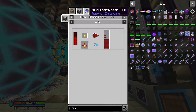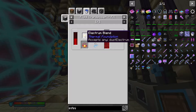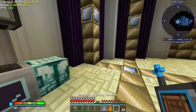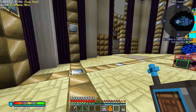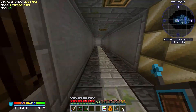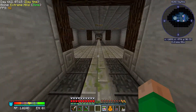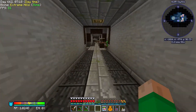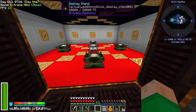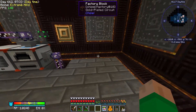Making fluxed electrum blend requires combining pulverized silver and gold with destabilized redstone, and we don't do that anywhere yet. So that's what I want to work on today — setting up production for fluxed electrum, making blocks of it, and feeding it into our neutron compressor. To do that, we need to crush our gold and silver, make destabilized redstone, and combine it all.